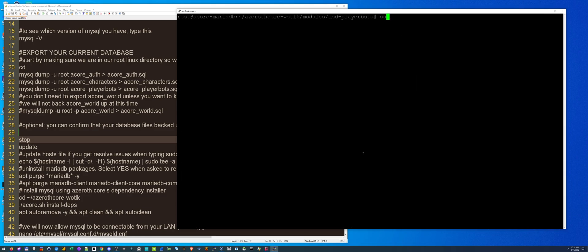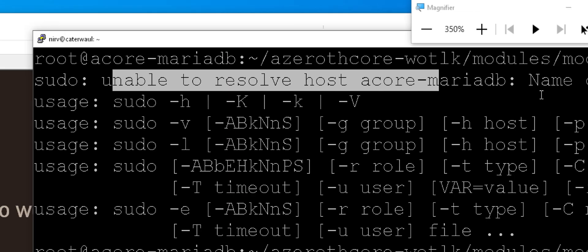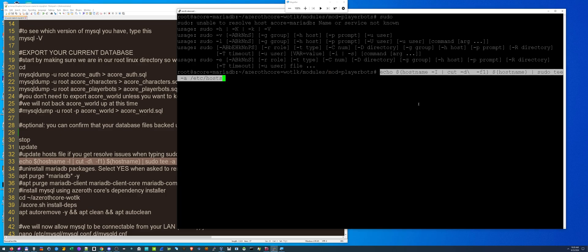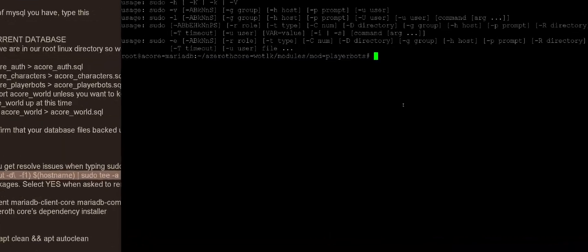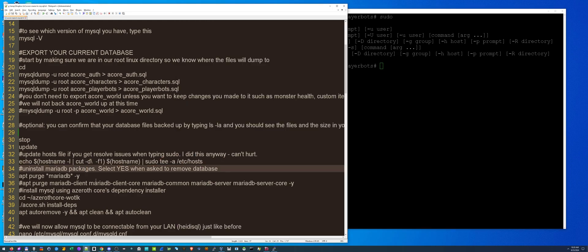I'm going to clear the screen and type 'sudo'. You'll see a weird problem — it says 'unable to resolve host'. I can fix that with this next line. This is not mandatory but it worked for me. Now I'm going to type 'sudo' again and you'll see I don't have that error anymore. It has nothing to do with the backup or database — it was just an issue with sudo today.